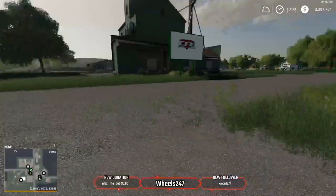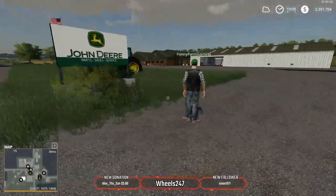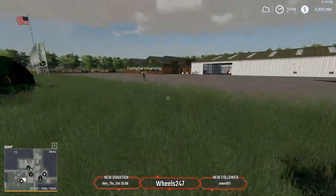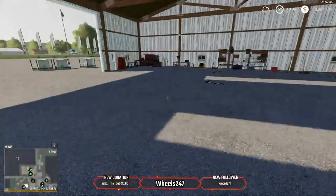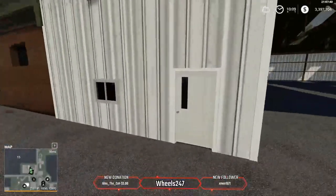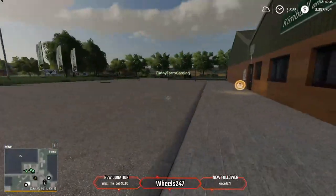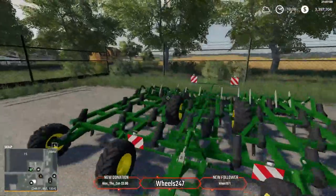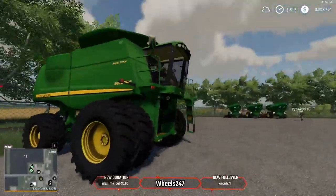Here's the John Deere dealership. As you can see, this is all decorative — it's just here for show. You can't use that plow; it probably won't hook up. And over here is the shop shed — this is the trigger for your repairs right here, or to sell vehicles. You have to drive them all the way in.